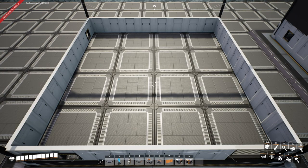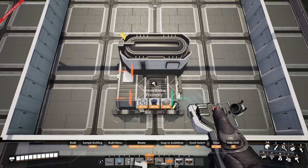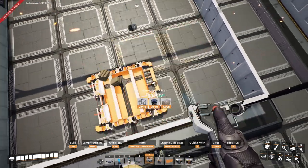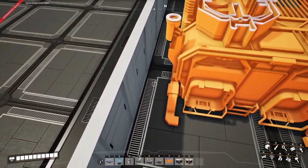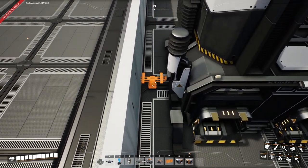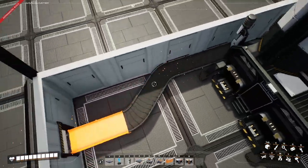We're now ready to place our foundries. The first one we're going to place here so that the output is in the center of this foundation, and then we're going to place two more alongside this. We also want to make sure that we have our output for our encased industrial beams here, so we're going to run these all the way along to this point.